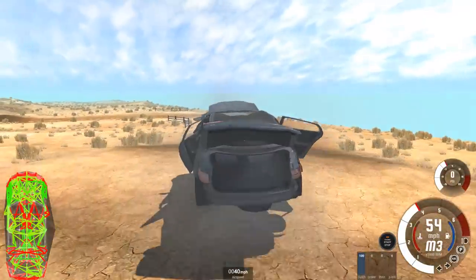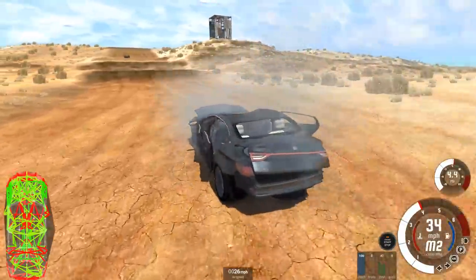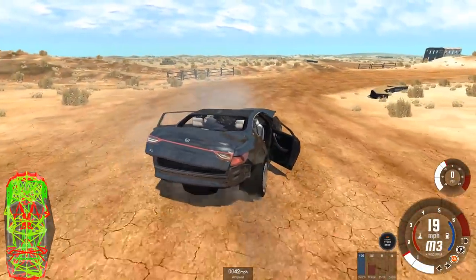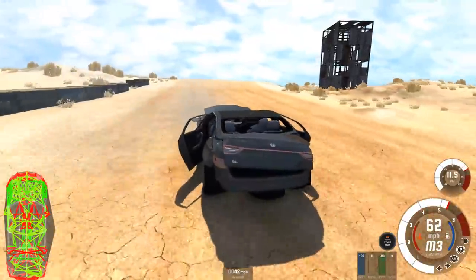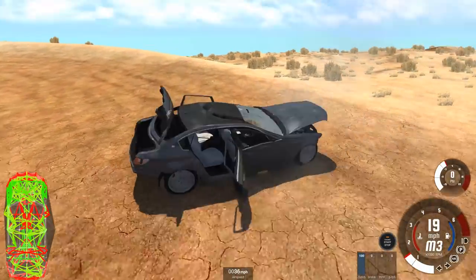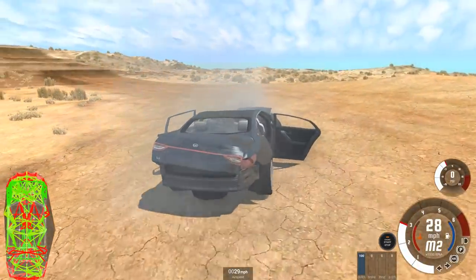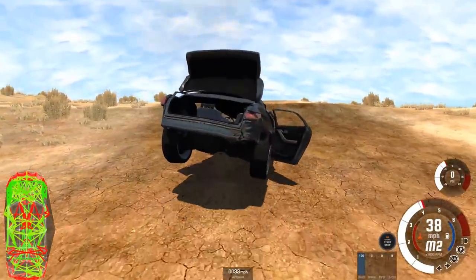We've got big oversteer coming up here - doesn't really matter, we've got a nice enough landing. We've got some big difficulties turning to the left, we seem to have lost all ability to do that. And of course as we take more and more damage it's then a little bit trickier to get the car accelerated away towards the next jump. That massive understeer to the left isn't going to help matters particularly. We got away surprisingly without snapping a wheel off in that one. The rear left is now twisted slightly but it hasn't fallen off. I can deal with twisted because that's still drivable - it's when it falls off that's when we have a problem.